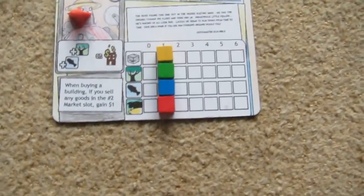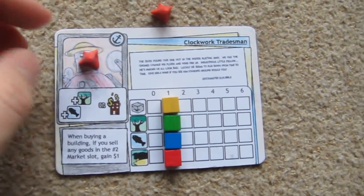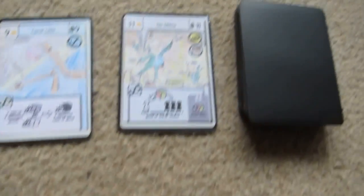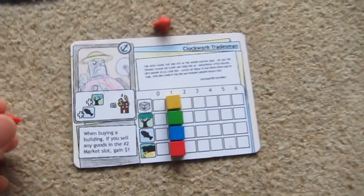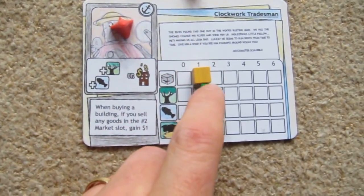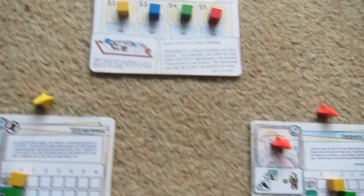It is now the clockwork tradesman's go. Where's he going to go? I can start by going on my player board there if I wanted to. He will actually go on his player board card, which means he gets a wood and a fish, or he can build — which he's not going to do.